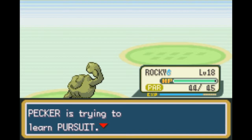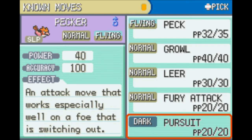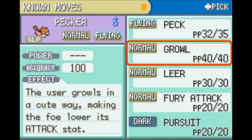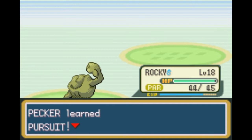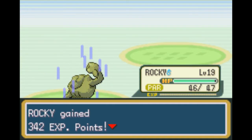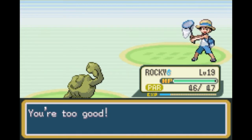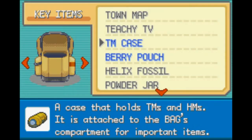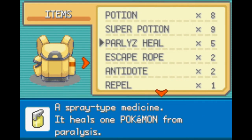Pursuit! That is a Dark-type move that deals more damage if the Pokemon being targeted tries to switch out - really nice. Let's get rid of Growl. Granted, Squirtle doesn't have the highest special attack to use it, but it works out reasonably well. That Butterfree was a pain because now I actually have to use status recovery items on my team. Thanks for that.